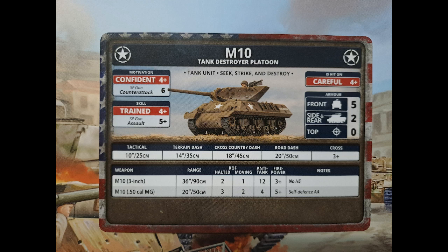The M10 is careful - probably the only thing in this book that is careful. It is front five, side two, so fairly light on the armor side of things. Confident and trained with a six counter-attack and a five assault, which you'd expect for an open-top self-propelled gun. It does have Seek, Strike and Destroy, so if you pass a blitz move you can do a shoot and scoot, but it's only going to be a 50-50 anyway with its skill rating. The biggest thing you'll be taking the M10s for is the AT-12 gun - it's got a good range and you can take out Tigers and Panthers. It doesn't have HE so not great against infantry, and it does have 50 cals as well. These are your tank destroyers, so look after them because they'll be primary targeted if your opponent has slightly heavy armour.